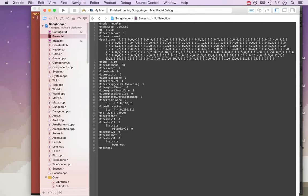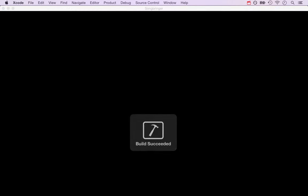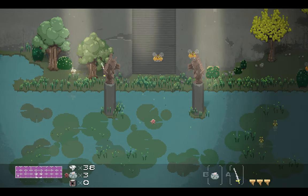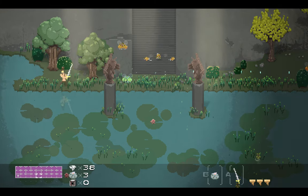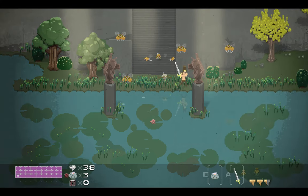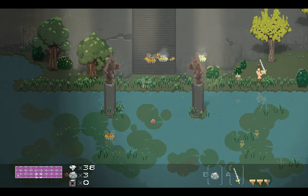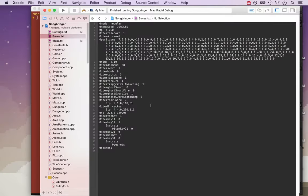Let's show off the ice sword. The ice sword freezes enemies — sort of like the ice beam in Metroid. You can actually freeze enemies in place. I may also do a Crystalis-like thing where you can use the ice sword to freeze water and create a land bridge that you can walk over for a moment.